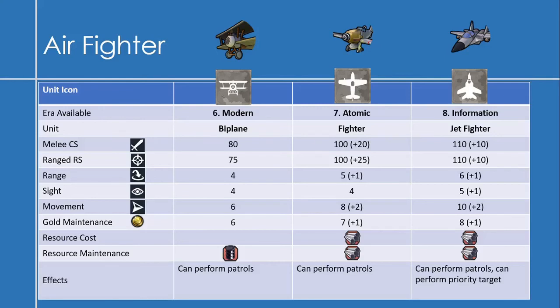The Jet Fighter, available in the Information Era, has 110 melee combat strength and 110 range strength — both increases of 10 — a range of 6, a sight of 5, and a movement of 10. Gold maintenance is 8. Like the Fighter, Jet Fighters require aluminum to produce and maintain. They can perform patrols and also perform priority target attacks, which allow you to target support units in a formation or civilian units.